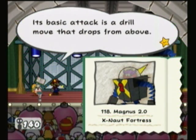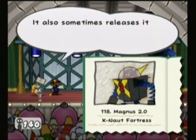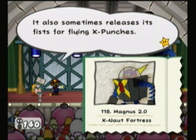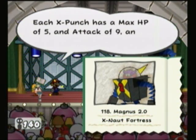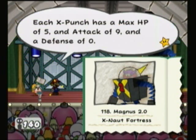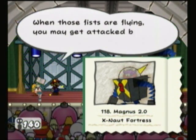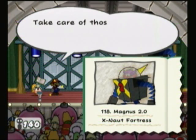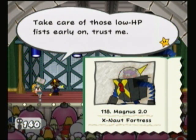Its basic attack is a drill move that drops from above. It also sometimes releases its fist for flying X-Punches, which we already saw in Chapter 2. Each X-Punch has a max HP of 5, attack of 9, and defense of 0. Obviously we'll take those out. When those fists are flying, you may get attacked by the fist and body in one turn — take care of those low HP fists early on, trust me.